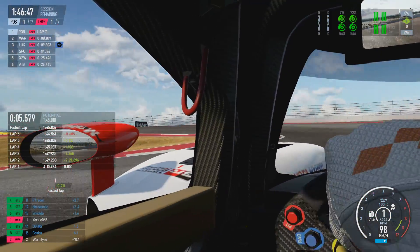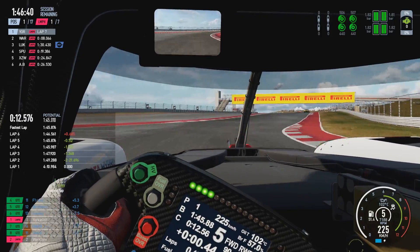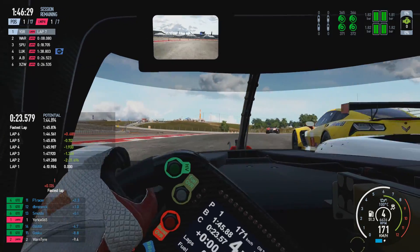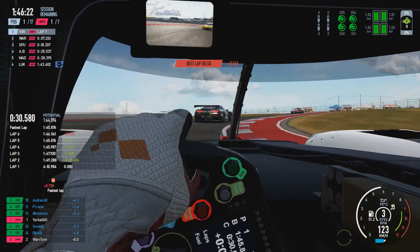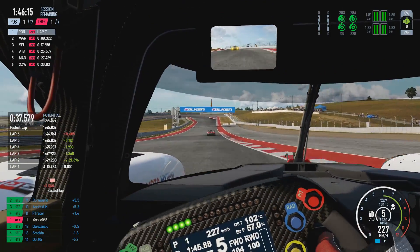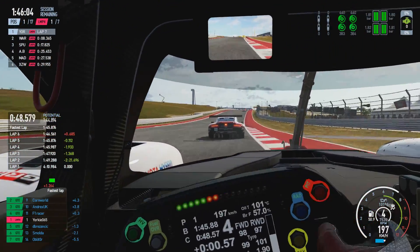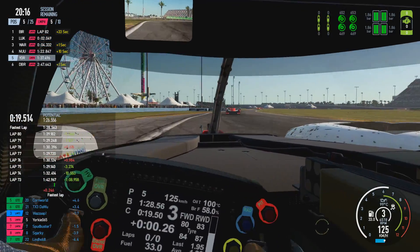This can still be risky depending on the actual corner. GTE cars are essentially committed to one line once they're in the corner and have very little ability to adjust. So if they're already going deep, it could potentially lead to contact. You're relying on the other driver to hit their marks — braking point, turning point, and apex — and stay on their racing line. As the faster class driver, you need to get your timing and momentum right so you're not converging with the other car at the corner exit and risking contact.